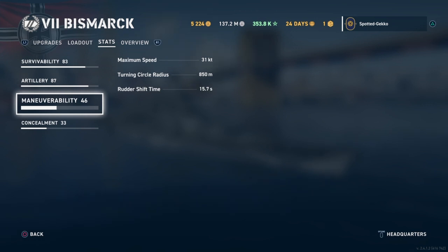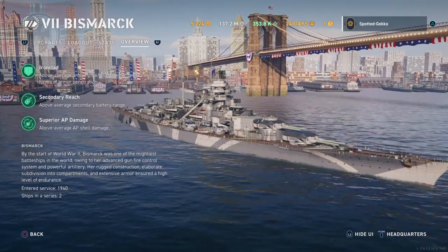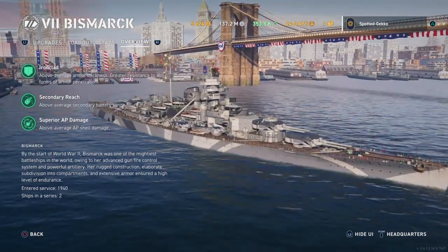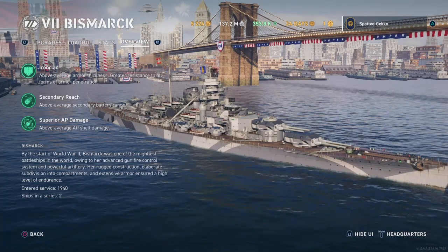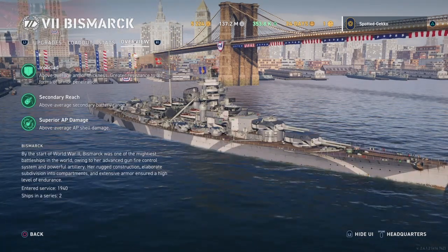Maneuverability: 31 knots, 850-meter turn circle, rudder shift time of 16 seconds. Concealment — like I always say, you're a big ship, you're going to be spotted. The overview says she's 'ironclad': above average armor thickness, greater resistance to all forms of armor penetration. That's the Bismarck's unique turtle back armor, and it does actually work.